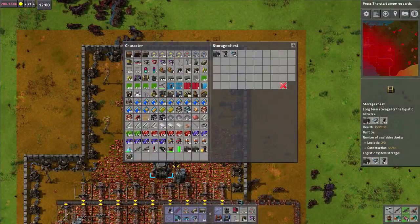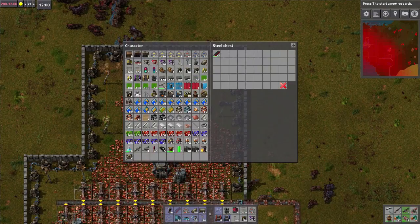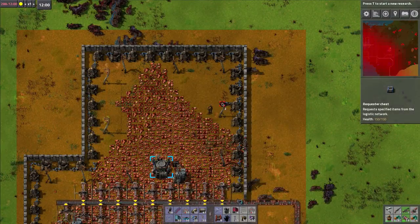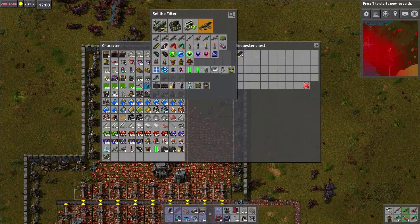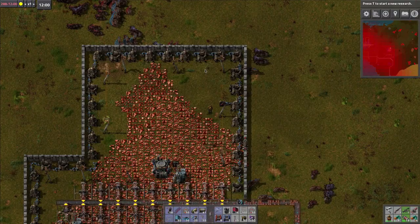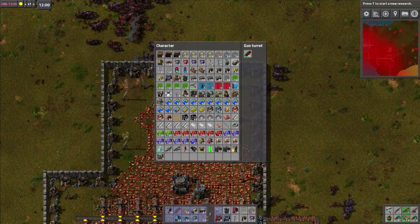If I put more ammo in this box and I make this box a requester chest, then you are always going to be requesting ammunition - 400. 400 should be fine. Let's test this box out.